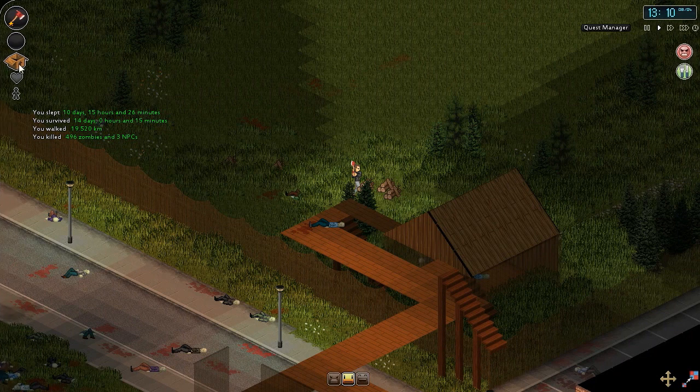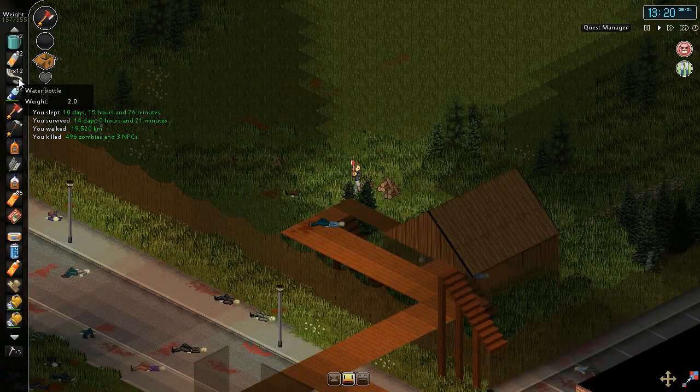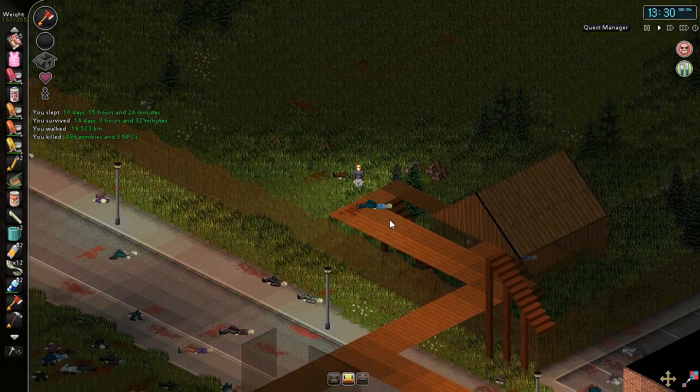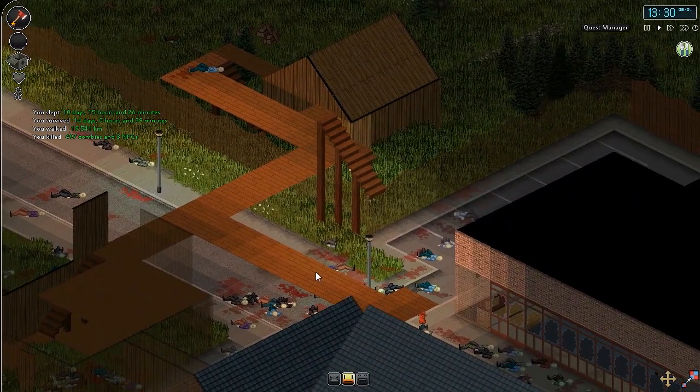We are actually in a little bit of pain from that fall, which is not good for us. Let's find our painkillers. Look at all those zombies getting through that little gap — it's the most important place to block off and I missed it. Let's go get him.